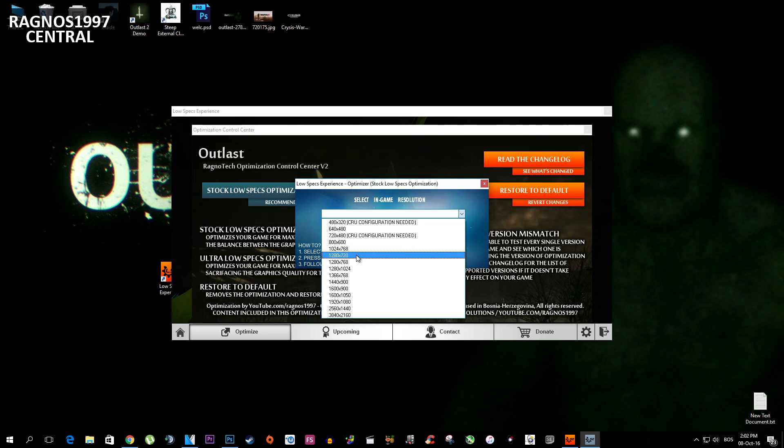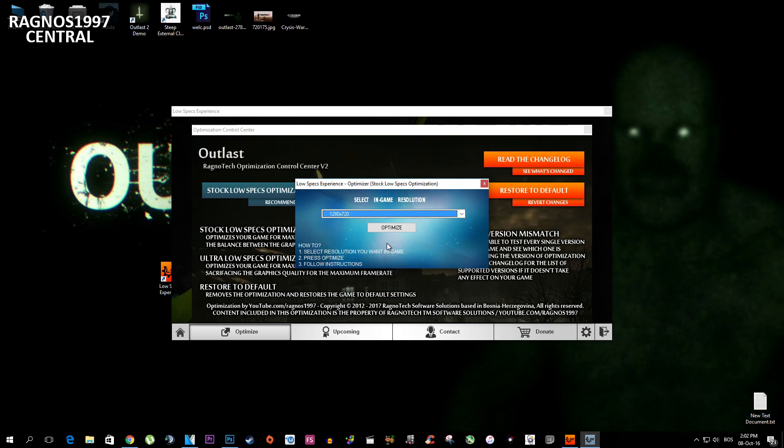That's all I want here. So after you've selected the method, now select the resolution you want to run your game on. After you've done that, press Optimize and then simply start your game.